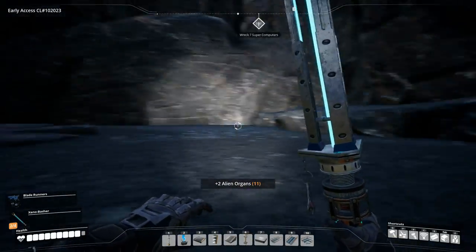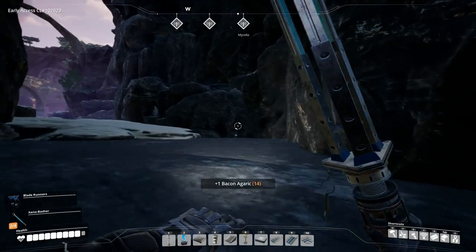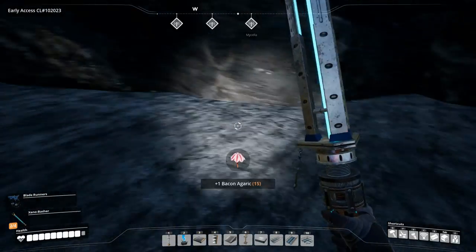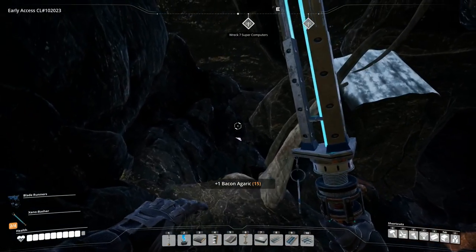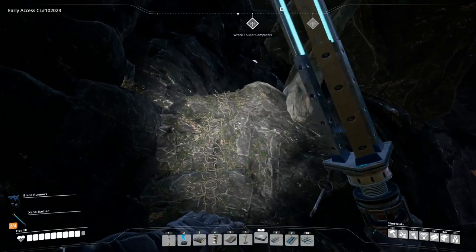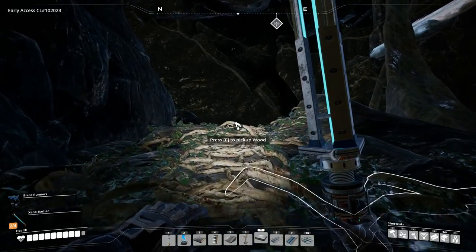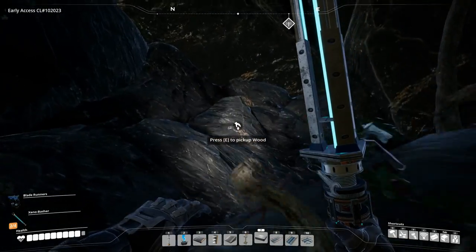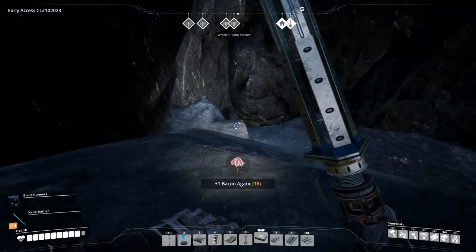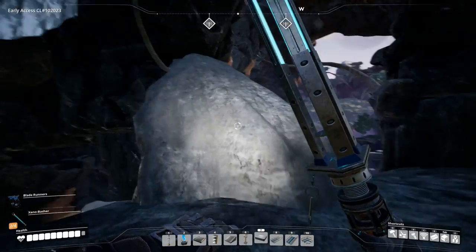There's some berries around here as well. These are pure nodes, right? Yeah, okay. There's one more berry over here. All right, let's get up there and get that slug. We'll build a platform here. Oh wait, I can climb up this! Very nice. I hear spiders. Another berry. It's a berry there. Where's the spider? I don't see it.